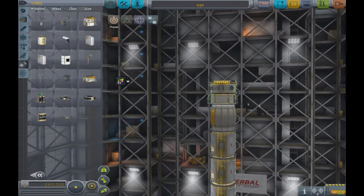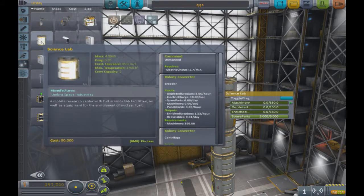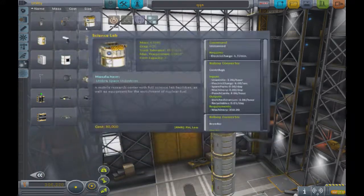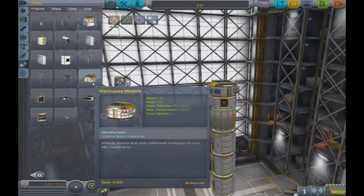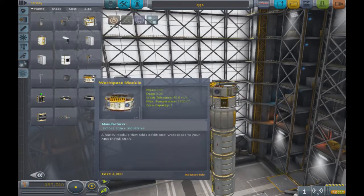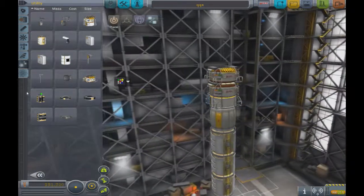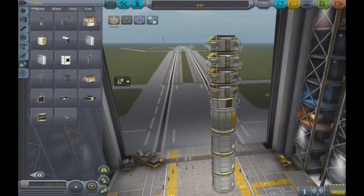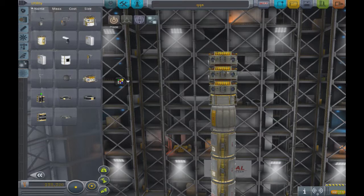We have the science lab in both lander and orbital variants. It can carry machinery, depleted uranium, and enriched uranium - not entirely sure why a science lab would need uranium, but it's there. Then there's the workspace module, which is designed to house one Kerbal. You can keep stacking these modules, but that would make your lander extremely unstable, so most designs use one or two, which would still make it stupendously tall.